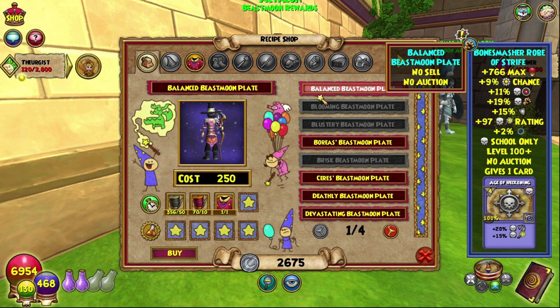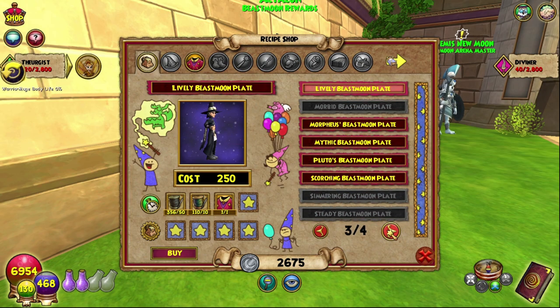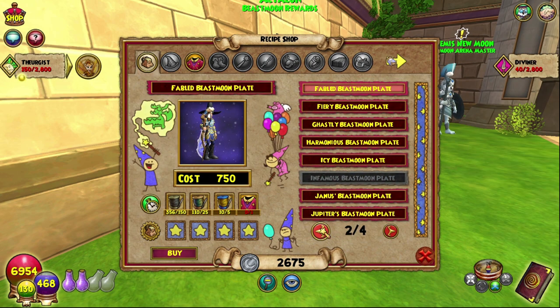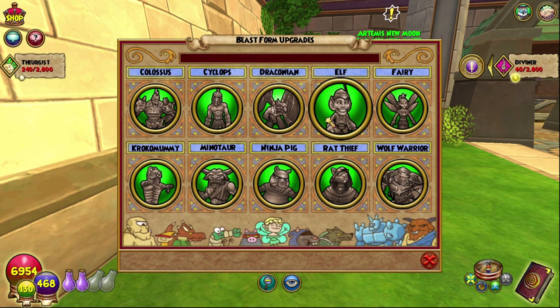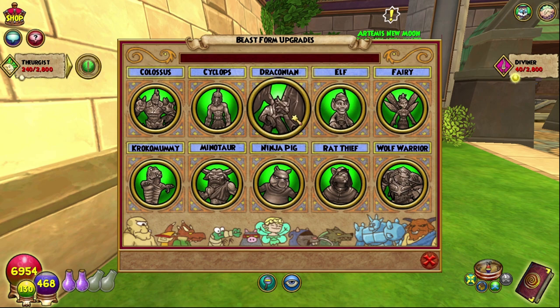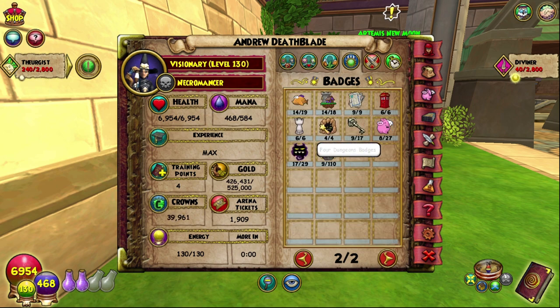Previously we have crafted the first tier which is the Blooming, the Blustery, the Brisk, the Infamous, the Morbid, Simmering, and Steady ones. Obviously we're going to go through and craft all of them. It kind of ties into the Completionist Crafter, but also during this series we will also be upgrading all of the Beast Forms since last time. They've also added a whole bunch more so we are even further behind. And we are also trying to get all of the badges which there are now 110 of, not 90-ish I think there was last time we recorded this.